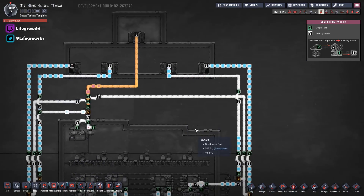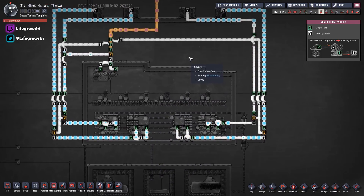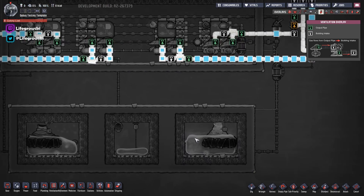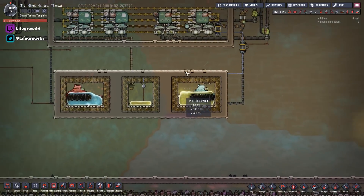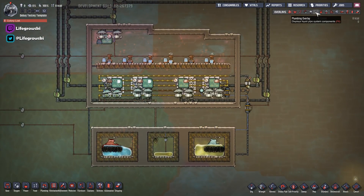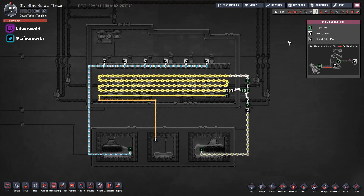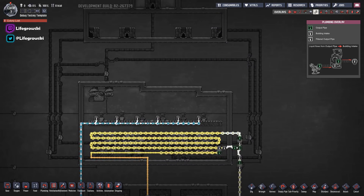Pretty sweet — I thought I'd share that with you. This is probably going to be my electrolyser build from here on out because it gives you such a massive throughput for such a small amount of energy. You don't need masses of cooling. If you don't have a slush geyser, there are other means using aqua tuners and things like that to cool down liquids, and I might do a couple of videos on those shortly. For now, that's that really — I hope this helps. I will upload the save so you can have a look at this in your own time, load it into your own world and have a play with it. Any questions, just ask. So much love — take it easy, bye!